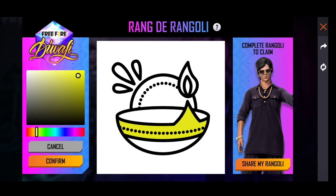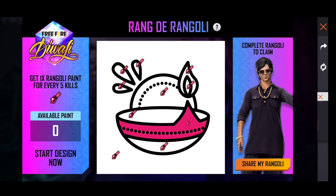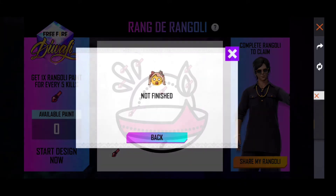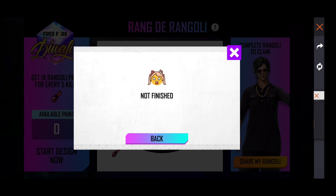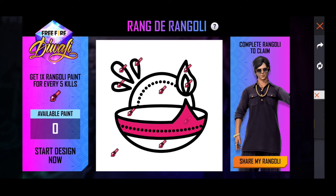If you want to add color to the Rangoli, you will need one paint brush. Use the paint brush to add color to it. You have to color the whole Rangoli, and once you finish coloring, click on 'Share My Rangoli' and you will get a little pink pajama as a reward.